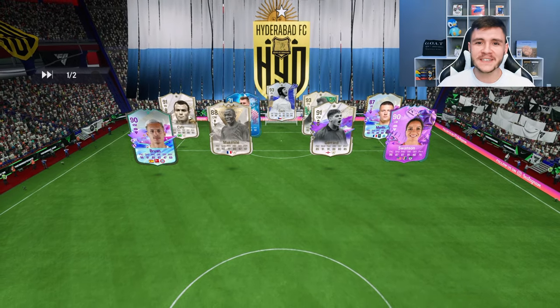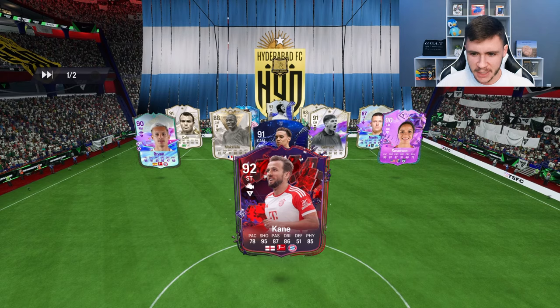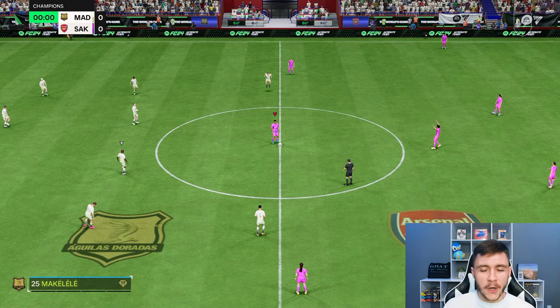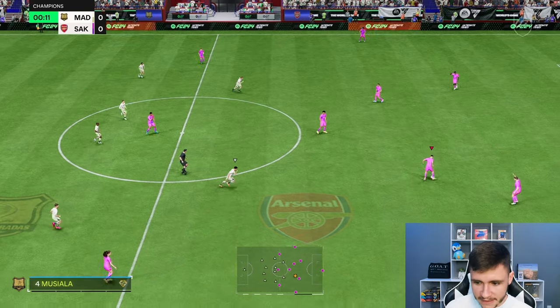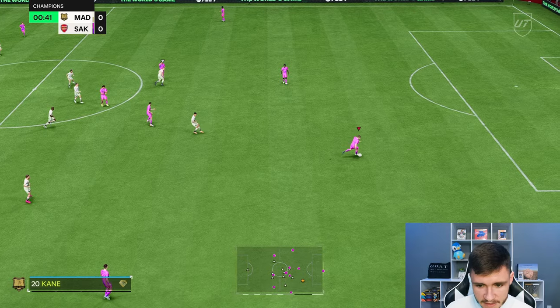Here we are in game number one using the new Showdown Dyer card. We're coming up against a team with Brian, Harry Kane, Musiala, Gerard, Swanson, and Makelele — it's an interesting team. As you probably know, in order to complete the SBC, it requires both an 86 and 87 rated team with two inform cards, so you're looking at around 150,000 coins.